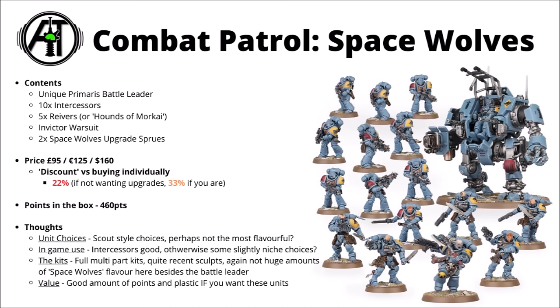Perhaps the other most obvious discount offering is the Combat Patrol Space Wolves itself — maybe not a bad entry to the faction, though it's certainly Space Wolves of one certain type. In this box set you get 10 Intercessors, an Invicta Tactical Warsuit, 5 Reivers that you could also use as the anti-psyker Hounds of Morkai, and a themed battle leader with an axe. You also get two copies of the Space Wolves upgrade sprue. It adds up to a discount of around 22% if you're not wanting the upgrade sprues, or around 33% if you are. You get roughly 460 points in the box, though it is maybe a little bit Scout and Phobos-themed in terms of choices.